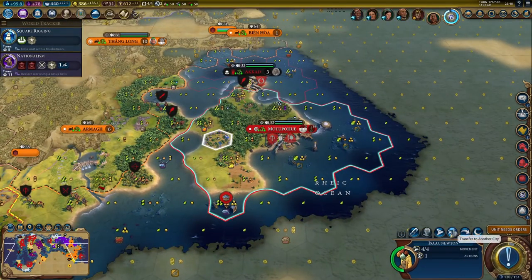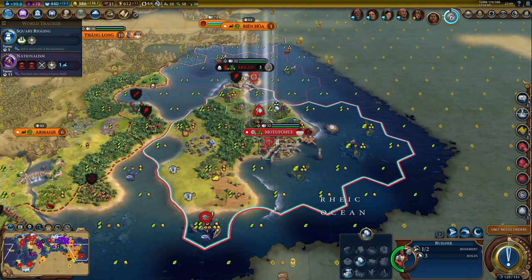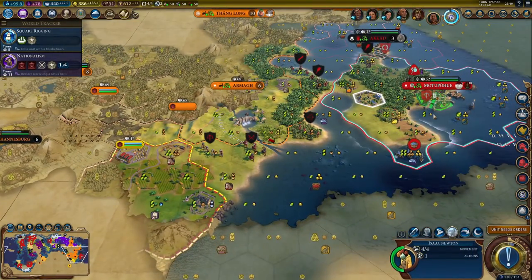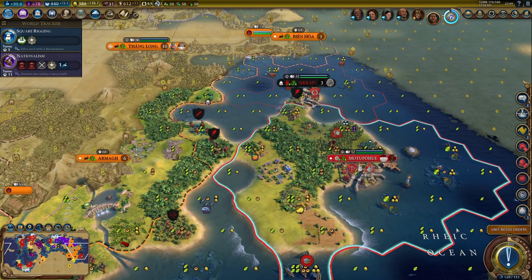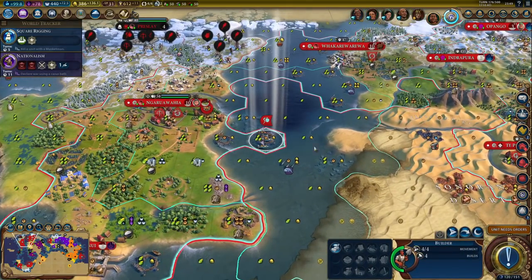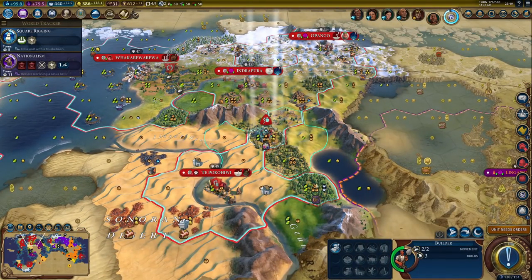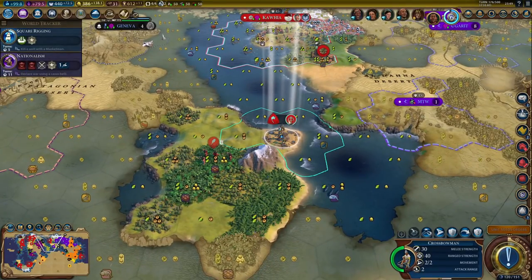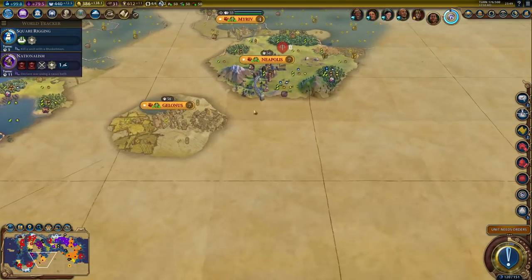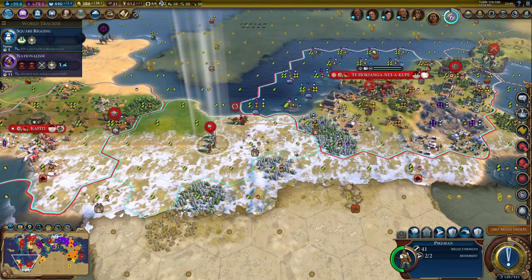Let's move the scientist off. That will be a nice instant science boost. I need to move the builder first. Okay, done. One more fishery and go grab that tobacco. Still a minus 14 - I just need to hurry up and grow that city a little bit. Once it gets more population, it should be fine, although it might be a little bit close.